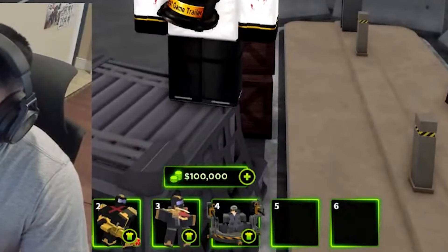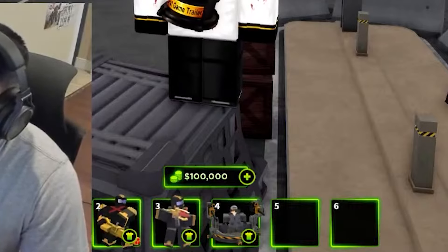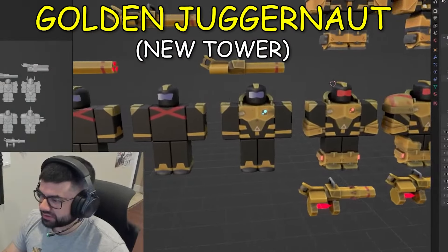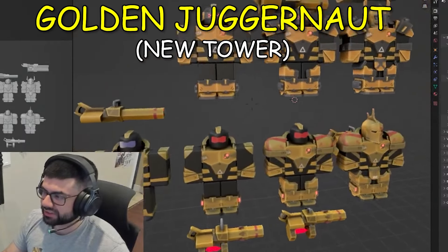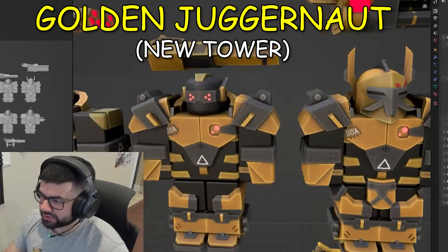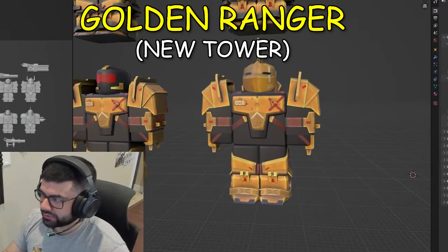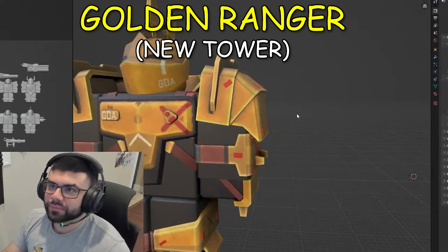There are going to be 3 new towers: the XWM Turret, the Golden Ranger, the Golden Juggernaut, and also some other towers such as A10 and AC-130. This is the Golden Juggernaut — we have no idea how much it will cost in the store, but it seems really nice. And there is also the Golden Ranger.